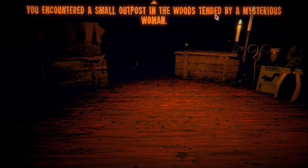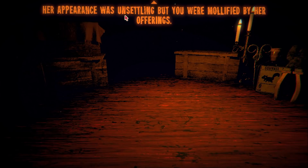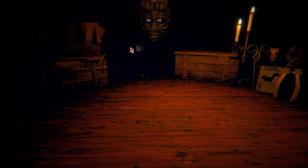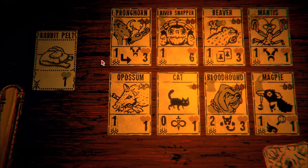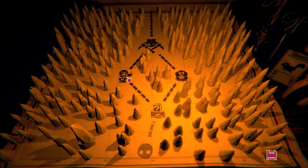You encountered a small outpost in the woods tended by a mysterious woman. It was the trader that the old trapper had mentioned. Her appearance was unsettling, but you were mollified by her offerings — another character behind a mask. 'Do you mind if I examine those pelts of yours? Let's start with your hair pelts. Here's what I can offer — I can trade any of these.' I'll definitely take the mantis. 'These pelts are most excellent. My thanks.'